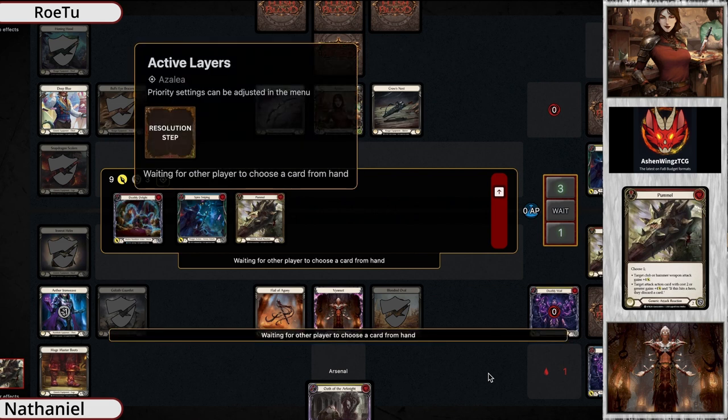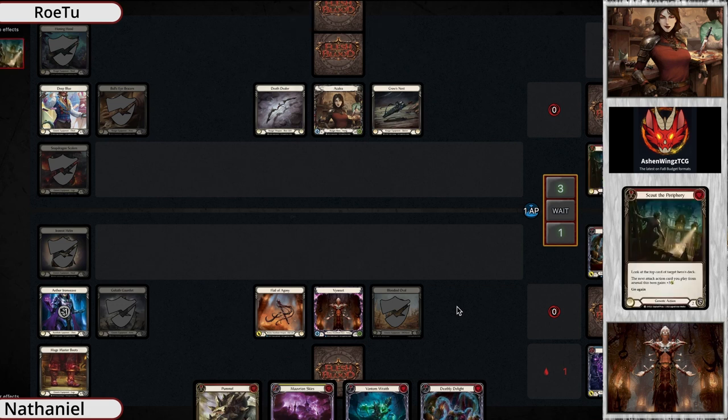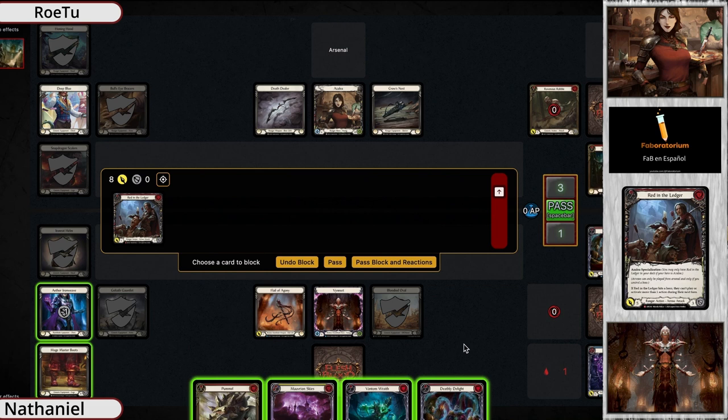Azalea would have needed to no-block - it would have been lethal. But it looks like they just need to survive and get to the end step. Wait, what did we miss? He gained a life off of the attack - yes, for everyone who took damage, gain one life. So they went up to two and then took Blooddebt at the end of turn. Sometimes that interaction is tricky.